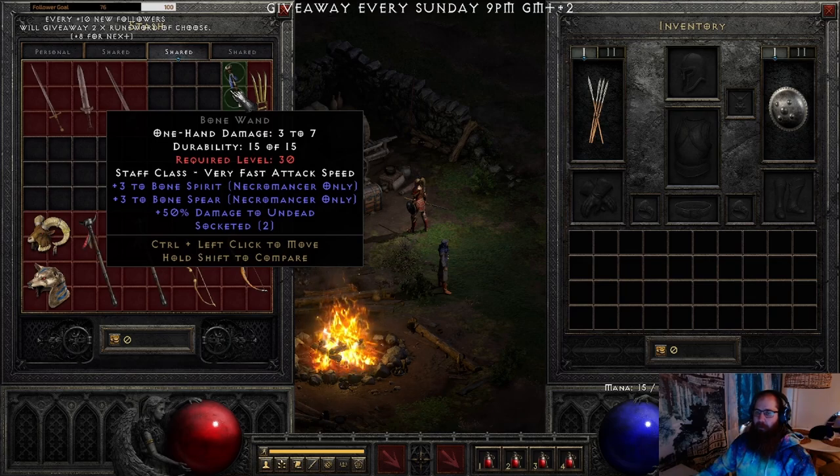A Bone Wand with Bone Spirit and Bone Spear is the ultimate base when looking for a new one to make the White runeword. If you can have any additional usable third skill, that's going to be even better.